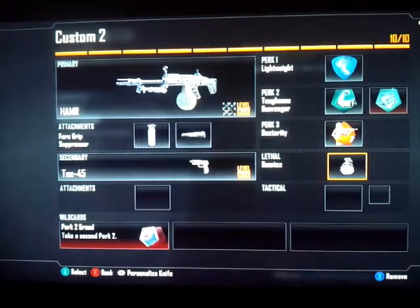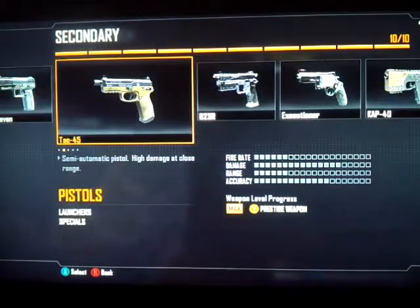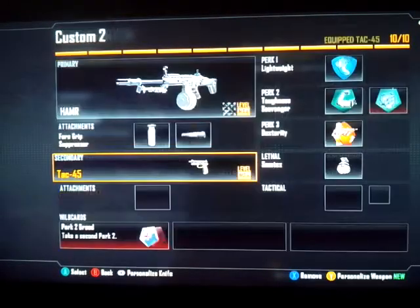For perk number three, use Dexterity. For the lethal, go ahead and use a Semtex — don't use a grenade. And then finally for the secondary, use the TAC-45. It's almost like a machine gun but it's a pistol.